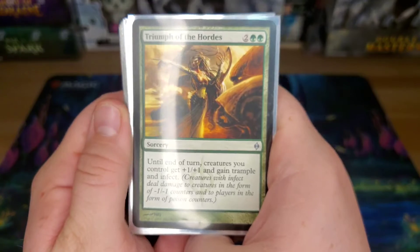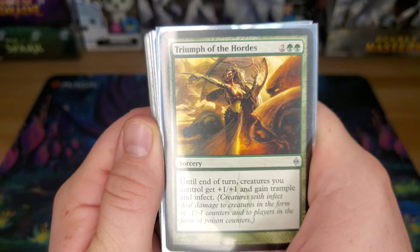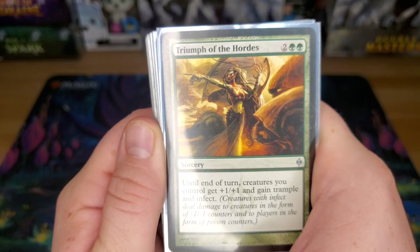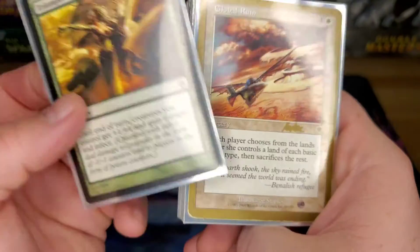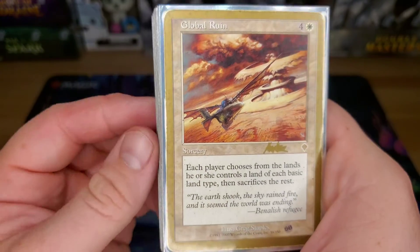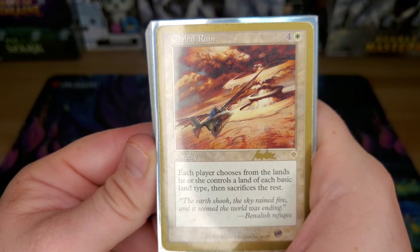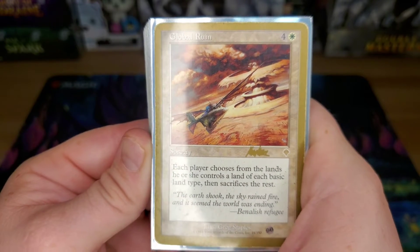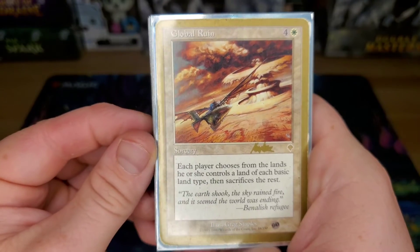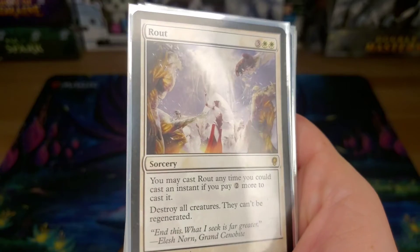Triumph of the Hordes — I run this in almost every deck that has green because Infect is mean. Every creature gets Trample, +1/+1, and Infect for four mana. Global Ruin — just another land destruction card. This one at least lets everybody choose one land of each basic type and then sacrifice the rest, so it doesn't completely wipe the lands.